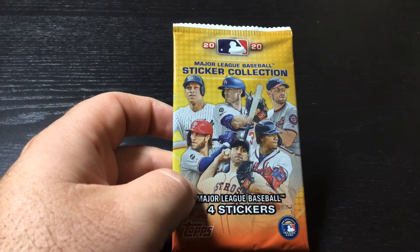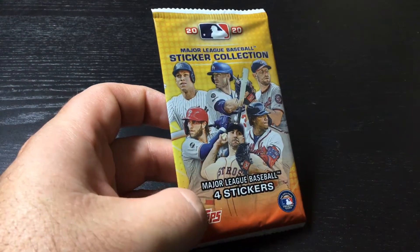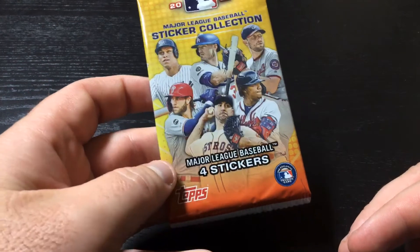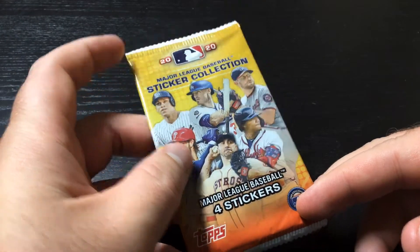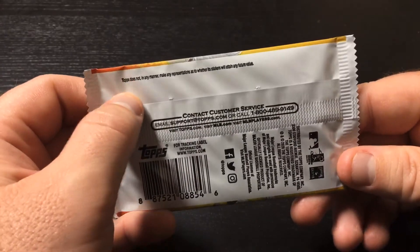Good morning everybody. Welcome to day 70 of our 2020 Rookie Hunt. Today we have another pack from the MLB Sticker Collection. There are four stickers slash cards in this Topps pack. Looking for rookies. Some of these packs have been really good on rookies, and usually we end up with zero.